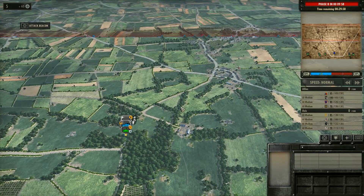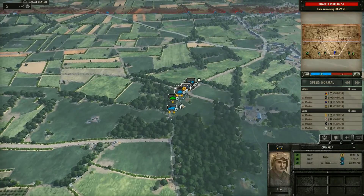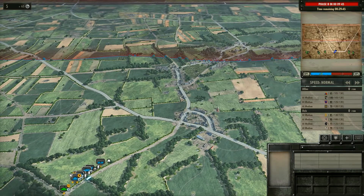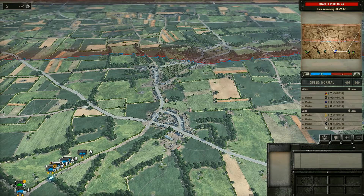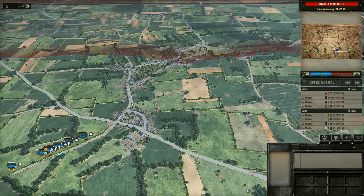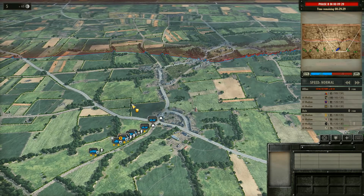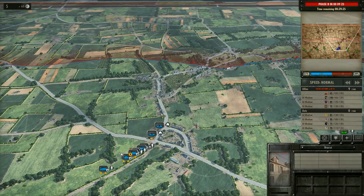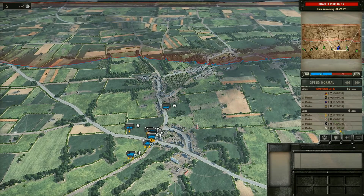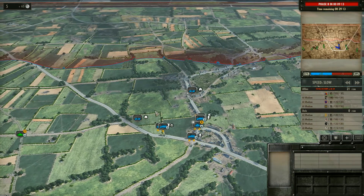Let's go ahead and launch the battle. We'll keep it on normal speed in this initial phase here — this is where we're getting all our units going. We're going to try and get to the front as quickly as possible. Remember, we are extremely weak in phase A — not very good. So we are not going to be trying to push forward unless we see an opening. We're going to try and stay on the defense. They're probably going to outnumber me significantly.